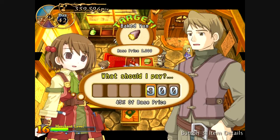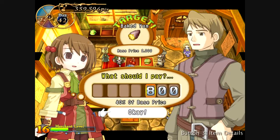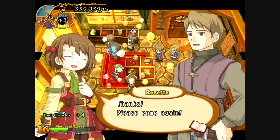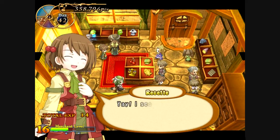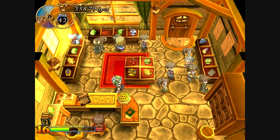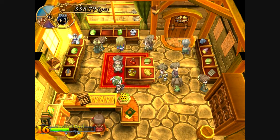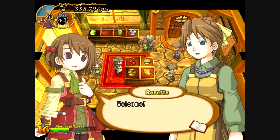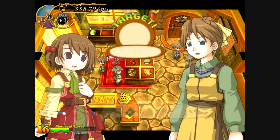Once you reach a certain point in the game, adventurers will also start selling items to you, and what you want to do is buy from them for as low as possible — around 35 to 40 percent of the item's value — so you can turn a profit and resell it to another person for a huge profit.